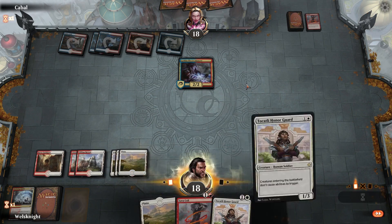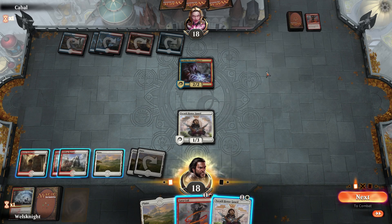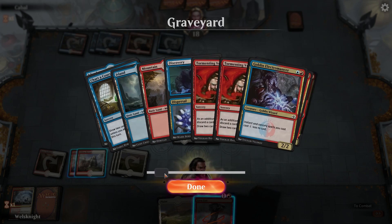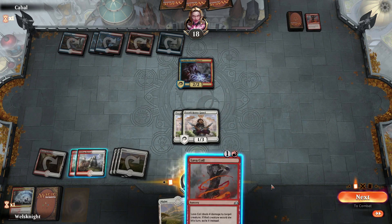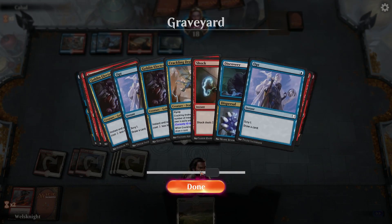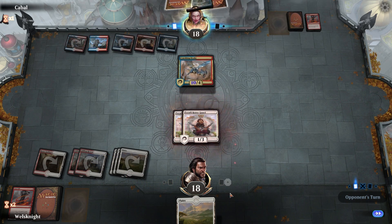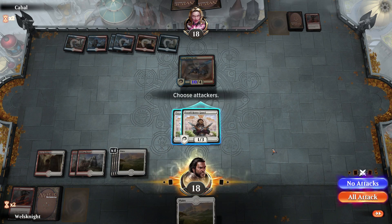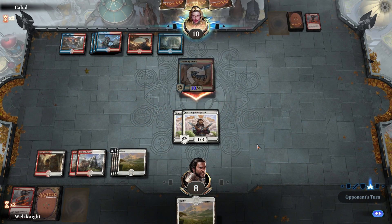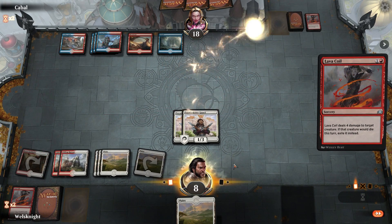Let's go Tocatli Honor Guard. I really think we need to save the Lava Coil for the Enigma Drake. You know what, I think we're just gonna get rid of the third Electromancer — that means we've gotten rid of three of probably four Electromancers in this deck, which is gonna slow him down. And he immediately drops a Crackling Drake. So we're in trouble here unless we draw basically Lyra, or a Lava Coil — and there goes the Enigma Drake.